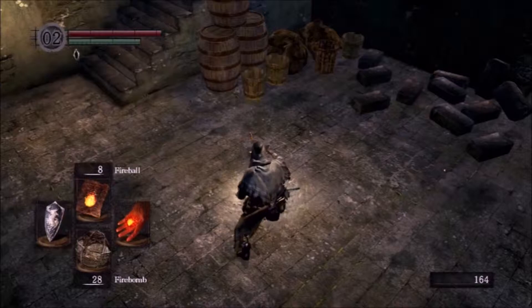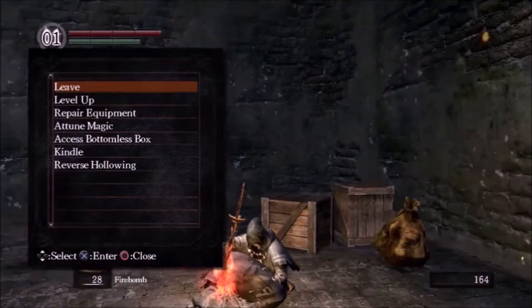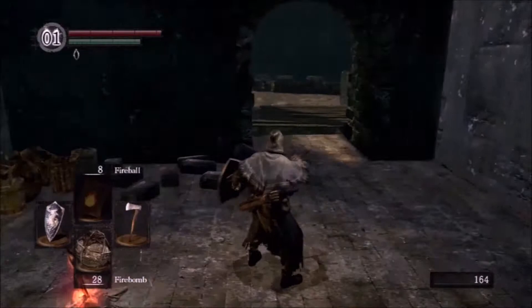His ring is actually really nice — it gives you 50% extra equipment capacity, which essentially means you can run around with a few extra pieces of armor and still fast roll. It's pretty nice.